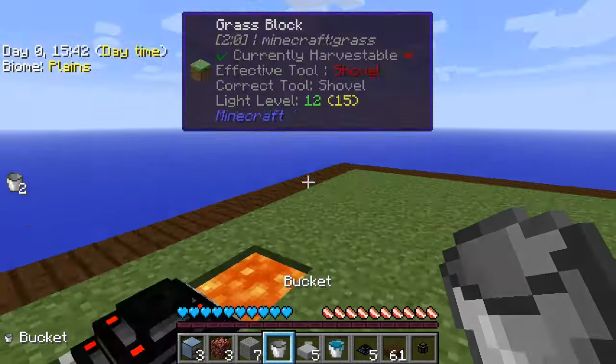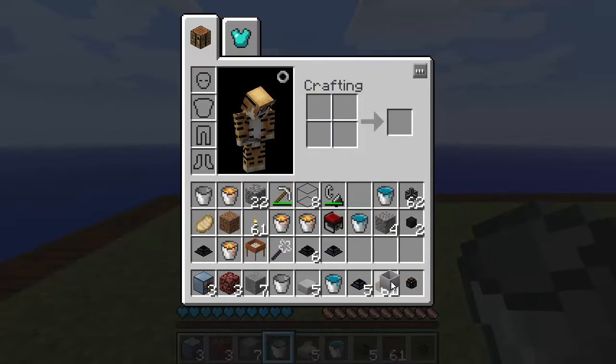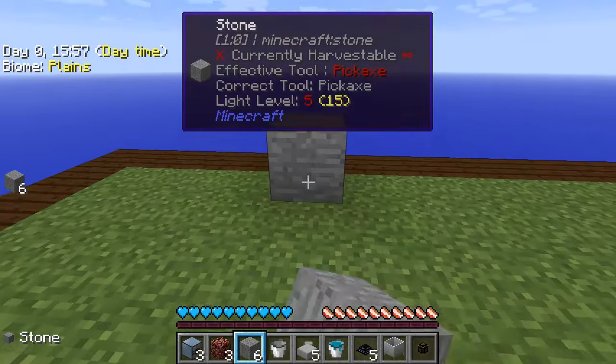We're going to send the cobblestone off to crucibles. I've only got one crucible. I thought I had a few more — maybe I lost a few in the lava, but that's okay. We're just going to use a single one then, and that will do.